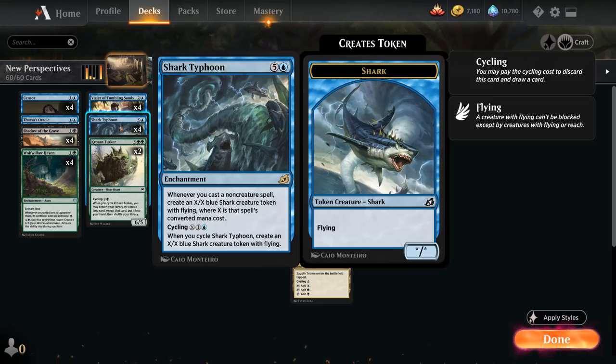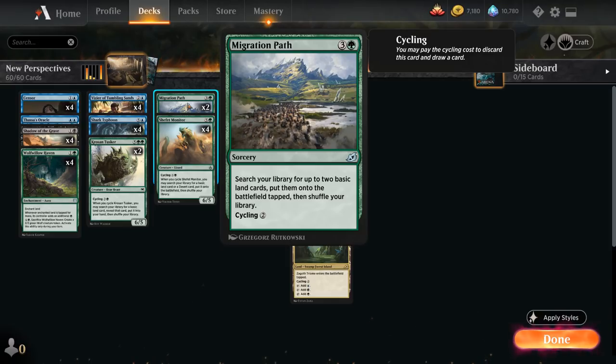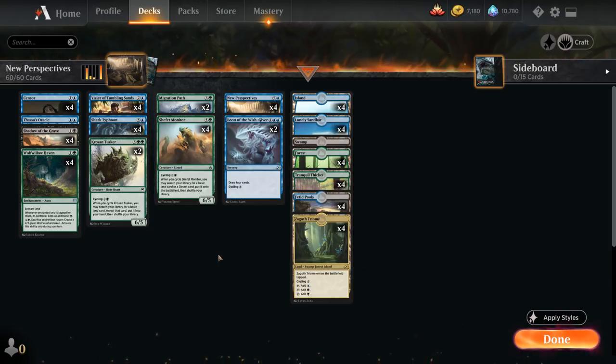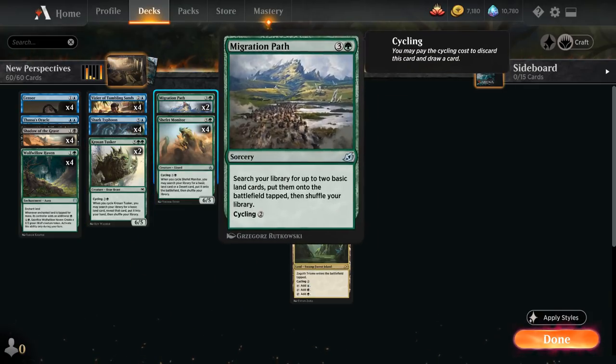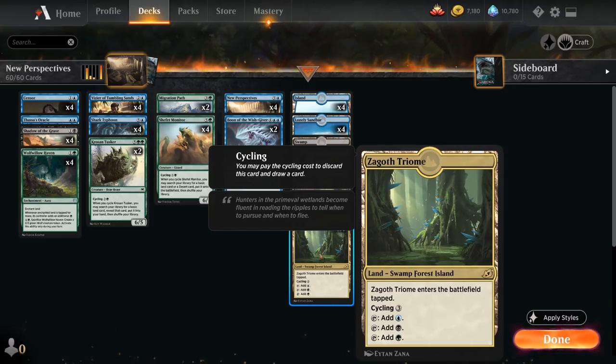Shark Typhoon can act as an alternate win condition if cast for six mana, but for the most part will be cycled and can generate a value shark token. Crows and Tusker can also be cycled for two and a green, letting us search for a basic land to put into our hand — it doesn't ramp, but ensures we keep hitting our land drops all the way up to six, making it a nice two-for-one. Migration Path can also be cycled or cast to search up two basic lands, great for ramping. Shafet Monitor can be cycled for four mana to search up a basic land, helping us ramp into New Perspectives a turn sooner and also important on our combo turn. We also have two copies of Boon of the Wishgiver from Ikoria, which lets us draw four cards and can also be cycled for one mana. And going over the mana base, we've got plenty of cycling lands and basic lands — basics are important with Crows and Tusker, Shafet Monitor, and Migration Path.